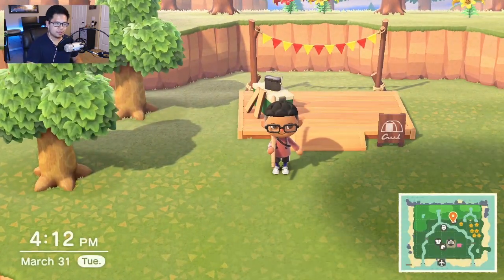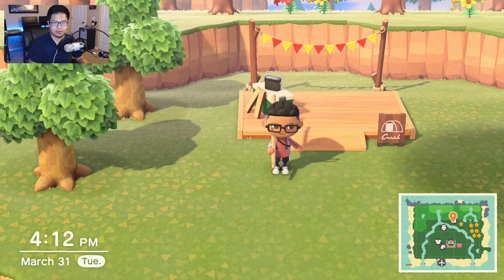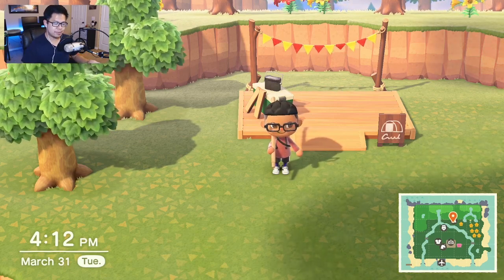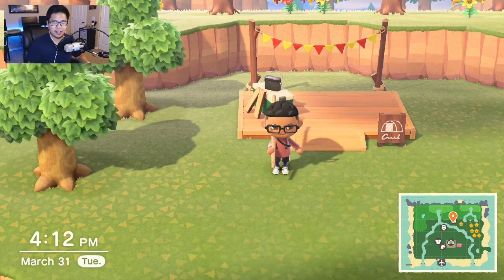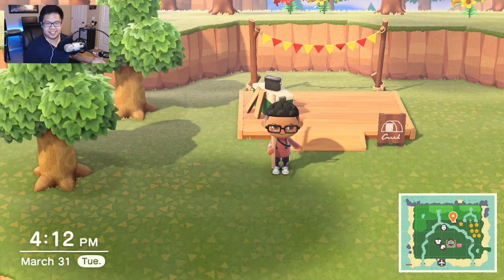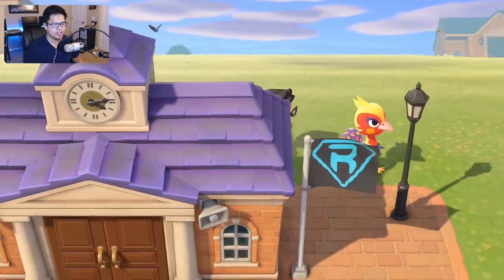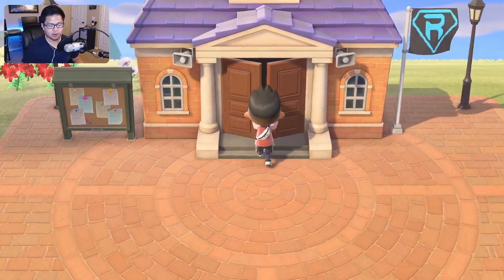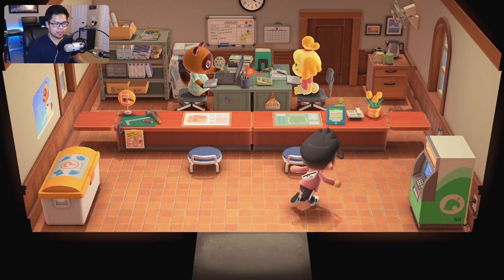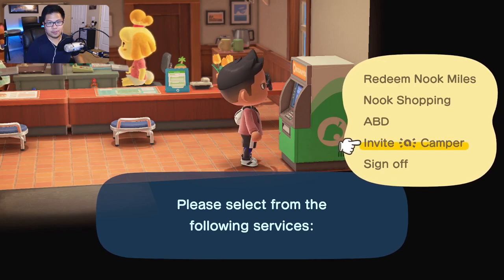The first time you set up the campsite you'll get a random villager — think of it as a tutorial. You need to build a house for them and they'll move in the next day, no tasks needed. Once that villager has moved into their new home, Tom Nook will talk to you about inviting more villagers, at which point you'll unlock the 'Invite a Camper' feature at the Nook Stop at resident services. That's where the amiibo card comes into play.